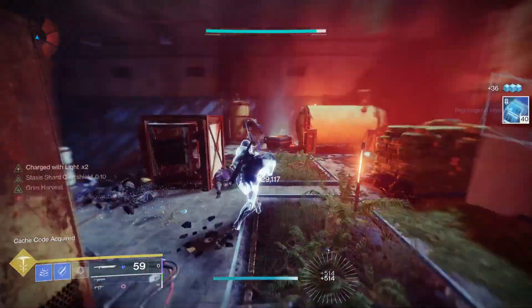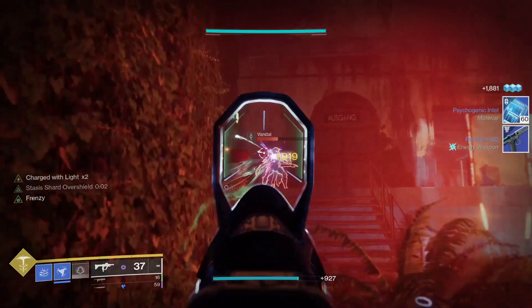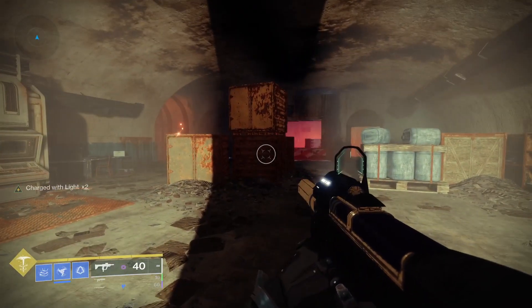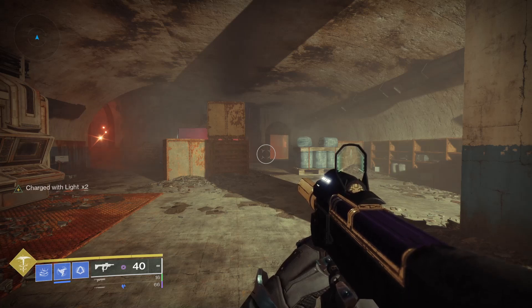Whisper of Conduction will just pick up the shards way before I can even show it. So that is the Snow Globe Reaper build. I know a lot of people think that Renewal Grasps are probably absolute trash right now, but I think they are still very much usable and have good utility for the people that want to actually build into it. Thanks for watching, remember to like, comment, and subscribe — I try to put out a new build for either Titan, Warlock, or Hunter every Wednesday, so make sure to check back then.